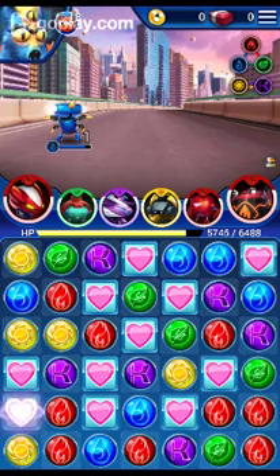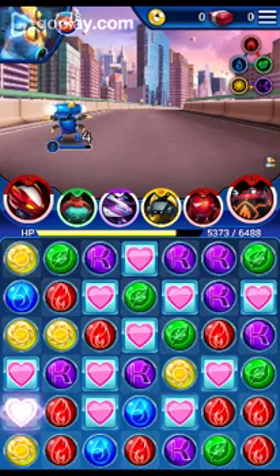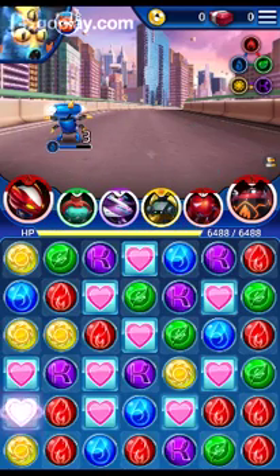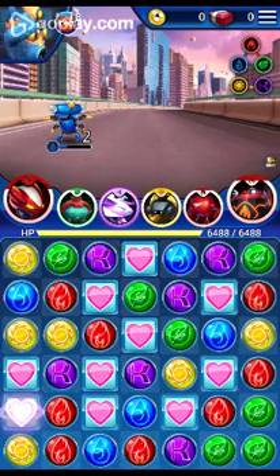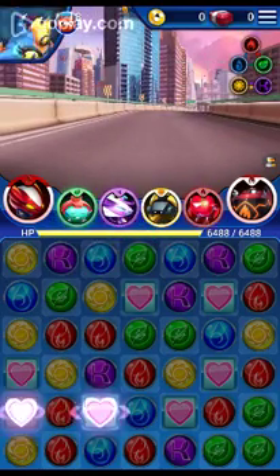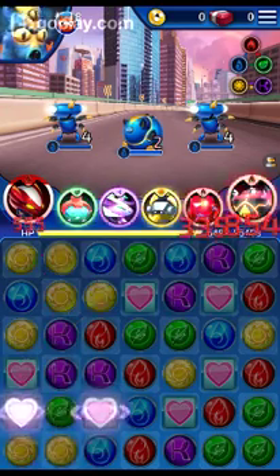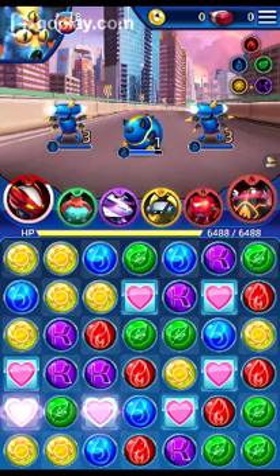I want to give you a red one but I don't see one available. No green either. How about purple? There we go. I got a bunch of health — oh wait, it does hurt them, so that's helpful. If I do red too, that helps, because I have three red bots — it maximizes it by three, which is very helpful. So if I blast them with that...